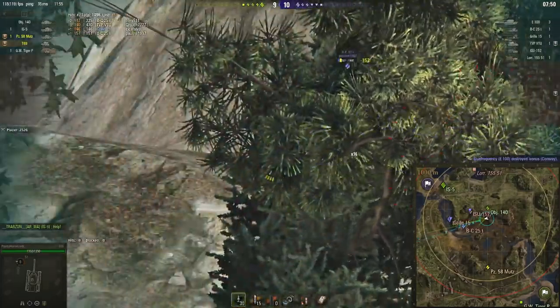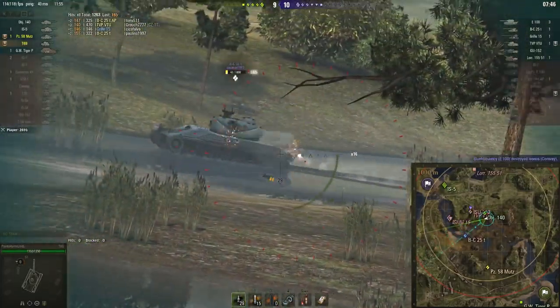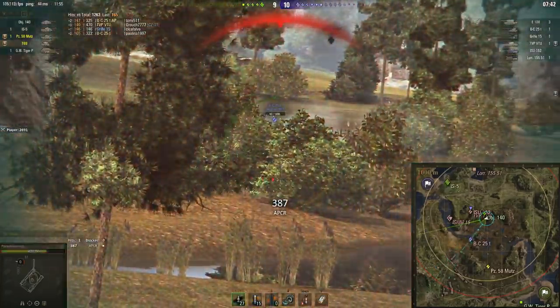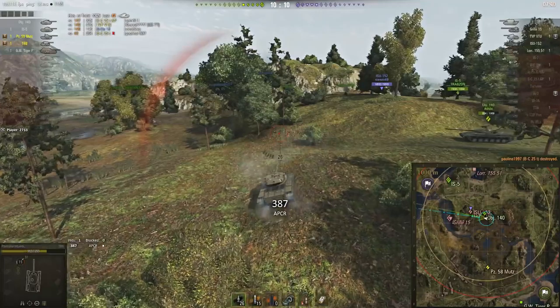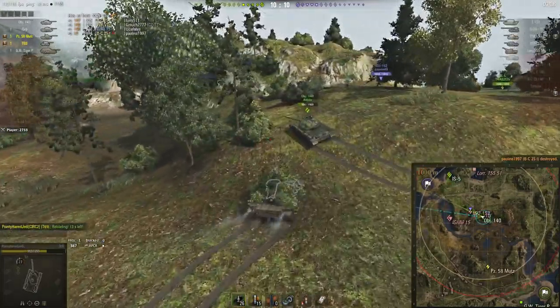This is looking very close — we just lost a Conway and that's their Bat-Chat making a run for it. I can definitely pen him. We're down to not a lot of tanks, we've got an IS-5 up near their cap, and I've just taken my first damage — but I got the Bat-Chat so that was a decent trade, and even if I hadn't, the Object 140 probably would have killed him.